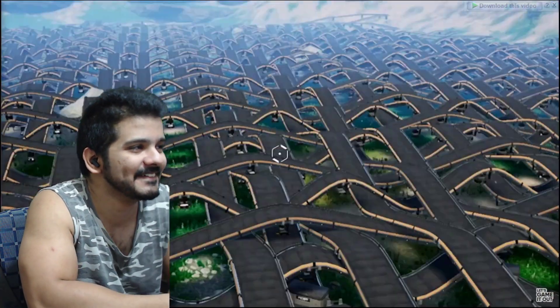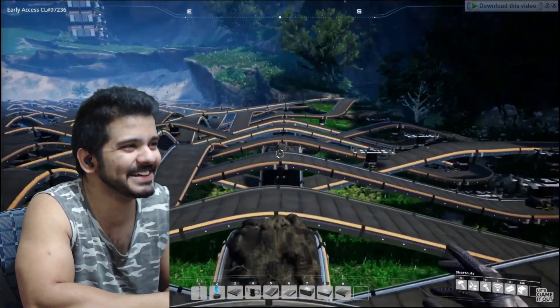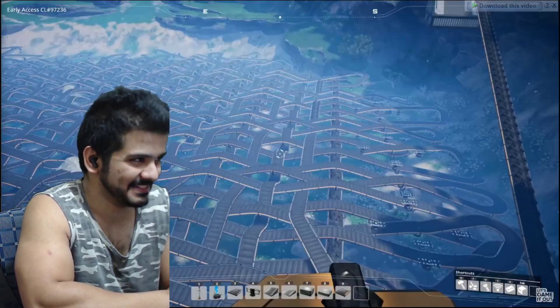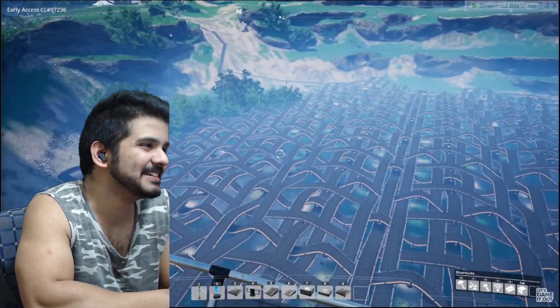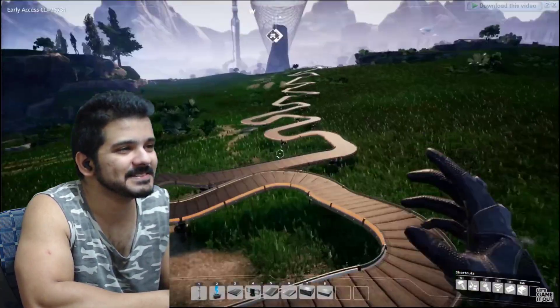A beautiful interwoven masterpiece. Let's do a quick tour so we can see all of the features of the weave. First, the coal is gonna go through each and every one of these, and once it completes its journey - God knows how long that's gonna take - it's only on the second little row and it's got to go through all of this. Eventually the coal reaches its landing point right here.